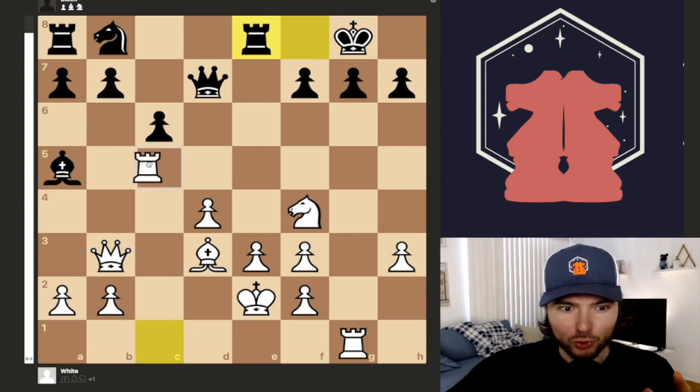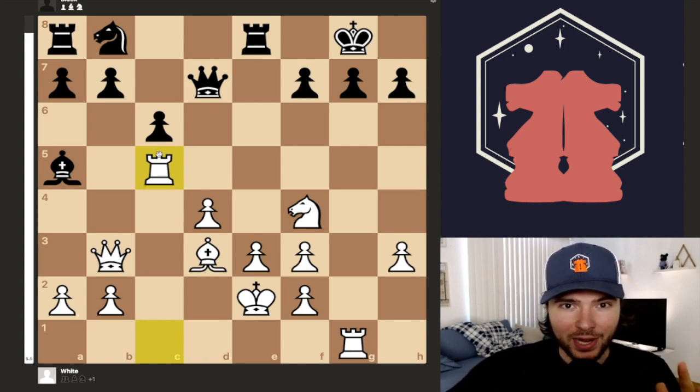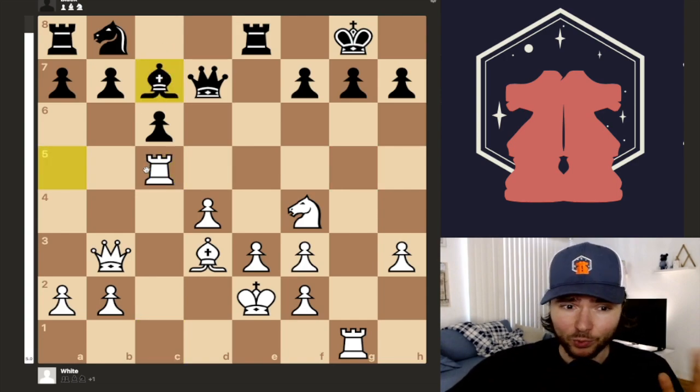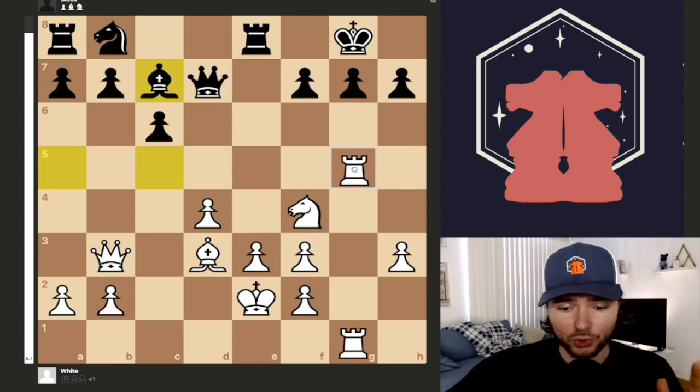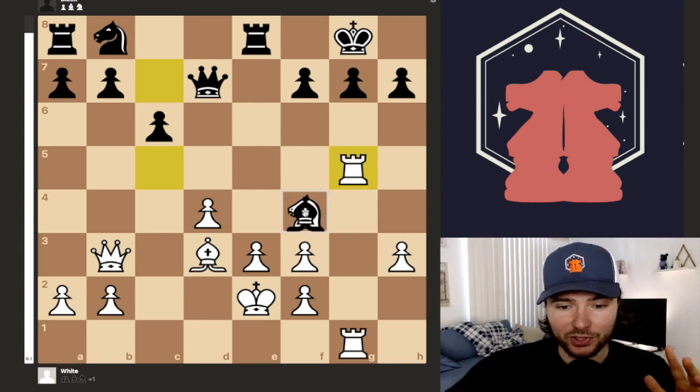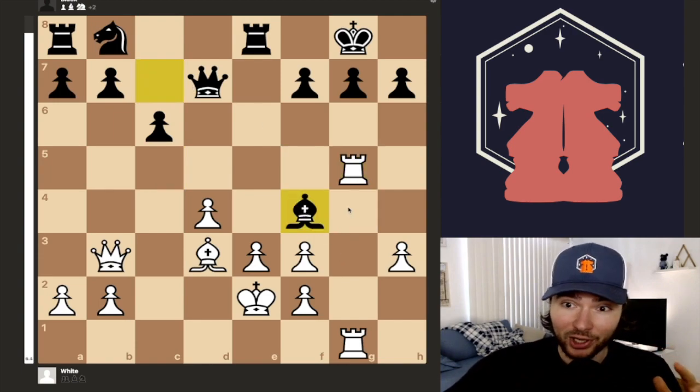If you recommended rook c5, you don't just have a ton of potential — you are a computer. What this move does is add even more firepower to the G-file, and it wins a tempo at the same time on the bishop. That's sort of an afterthought in this position. So if black were to save his bishop, you bring the rook over to g5, and you have an unstoppable attack. The computer recommends the best response here is just to take the knight, but black is not going to survive very long.